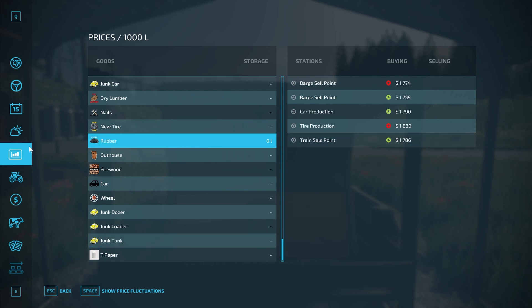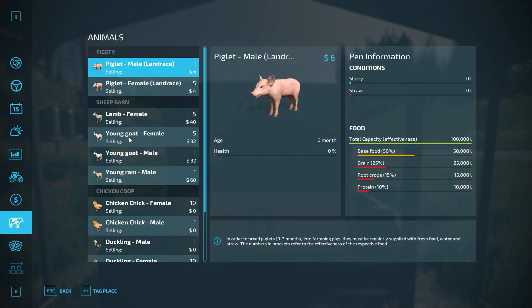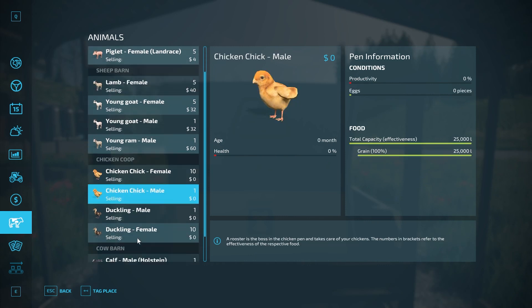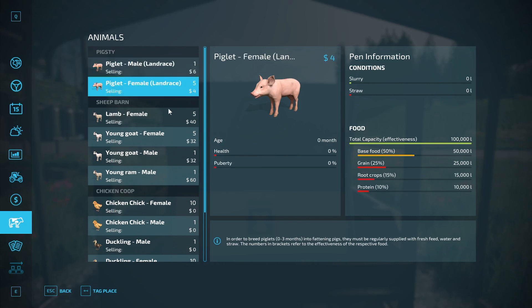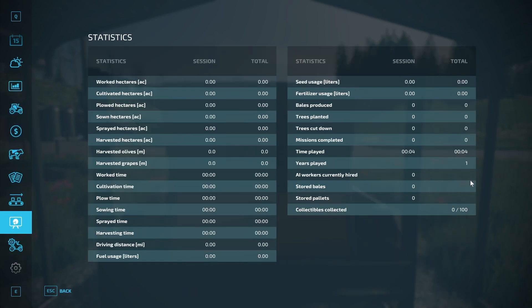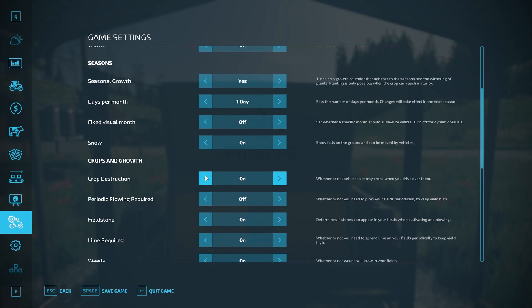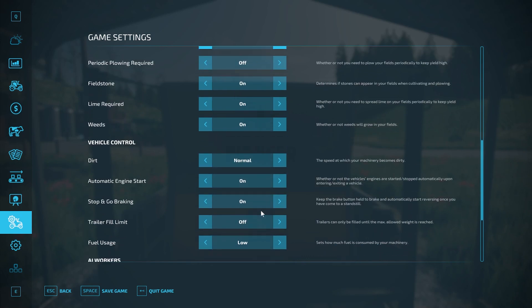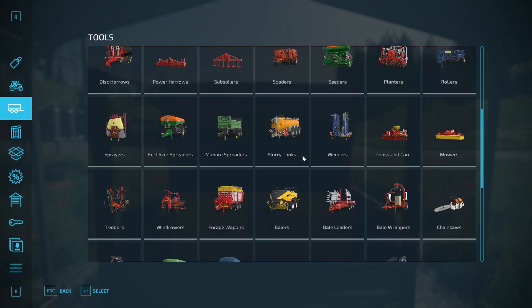There's junk tanks - that cracks me up! Alright, you start with 100,000 dollars on new farm mode, no starting loans. You do own all these animals and they have some feed to start, including baby piglets. Contracts are available in the fields you don't own. There are no production chains you start off owning. There are 100 collectibles. Let's take a look in the store at our starting equipment.